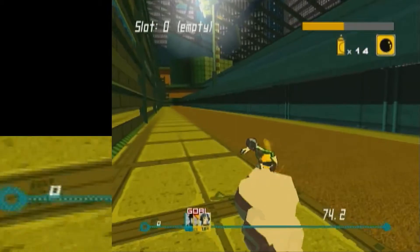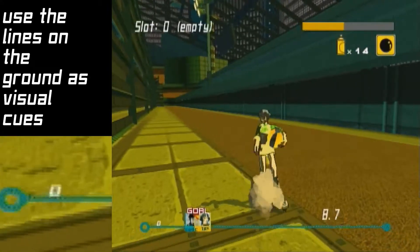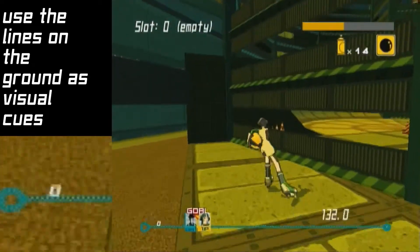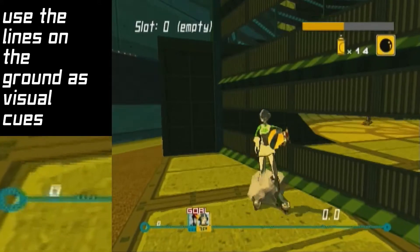So once I've clipped, I go to this point right here. I skid and face towards the camera, and then I center the camera, and then I go here and I skid and face the camera again, and this is my position.